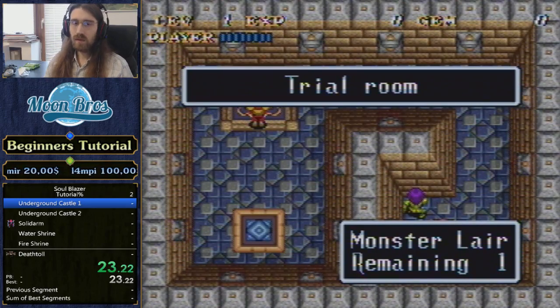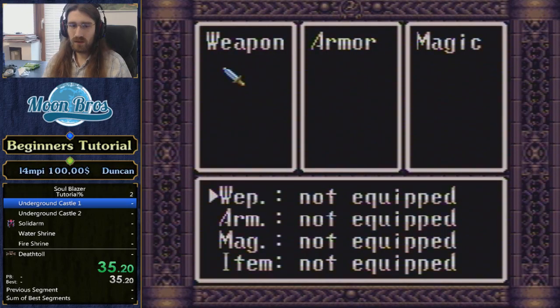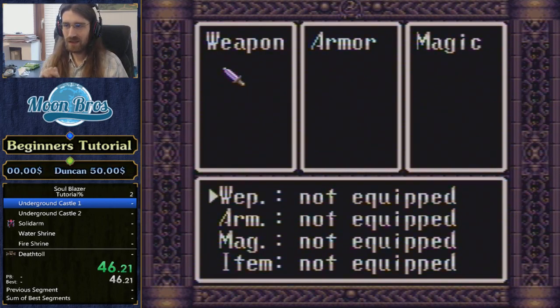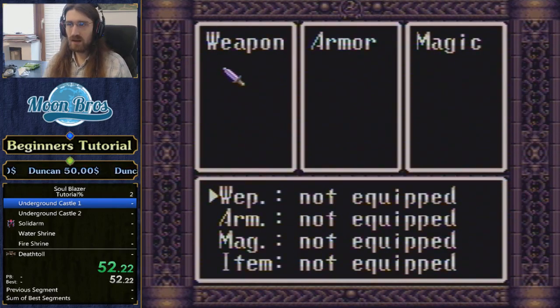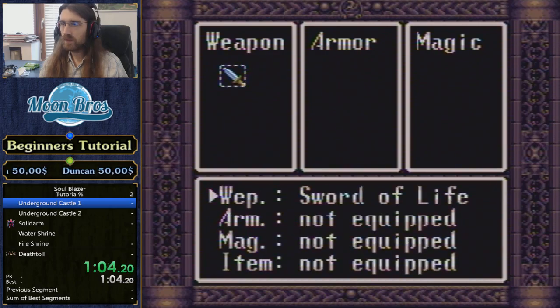The pause screen can be quite handy if you think you forgot a layer. Start stops everything, which is very, very nice. Select opens the menu, which is also a very nice thing. Now, the X button does exactly the same thing, so for the menu you want to either use Select or X. And then of course we have B and A. B is actually your confirm button for this game — whenever you press B, you confirm something.